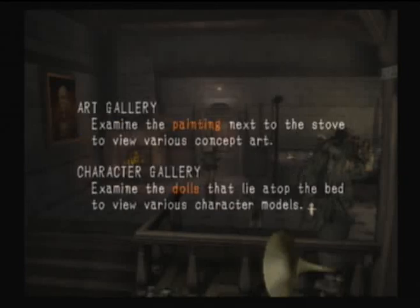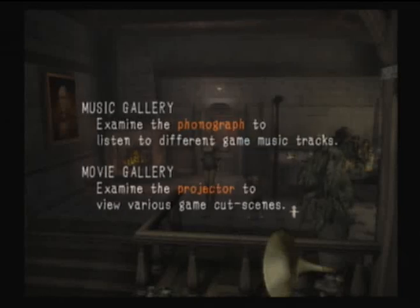Art Gallery: Examine the painting next to the stove to view various concept art. Character Gallery: Examine the dolls that lie on top of the bed to view various character models. Music Gallery: Examine the phonograph - I think that's record player in English - to listen to different game music tracks. Movie Gallery: Examine the projector to view various game cutscenes.